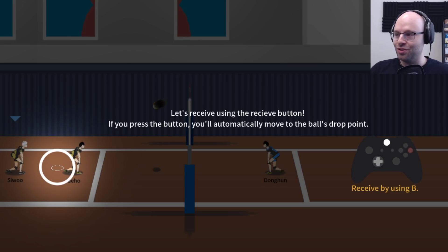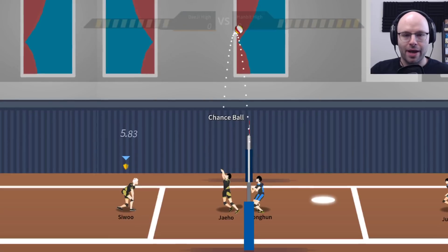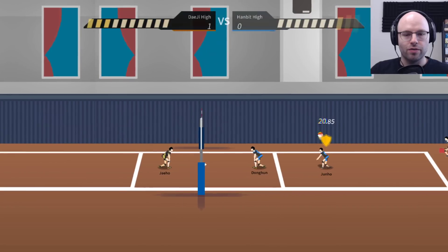We're the Dweji High School — the Pig High School. Let's receive using the receive button. Done, then you're gonna send it. Chance ball! It's too far for you to hit. You should go near the setter when he's tossing. You better press the receive button to pass the ball over. We got a point! We like an overhand serve — in my world, we do an overhand serve.